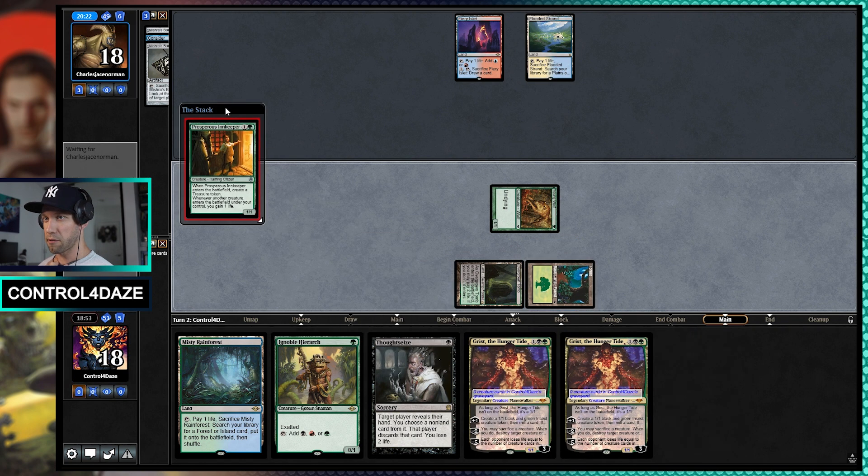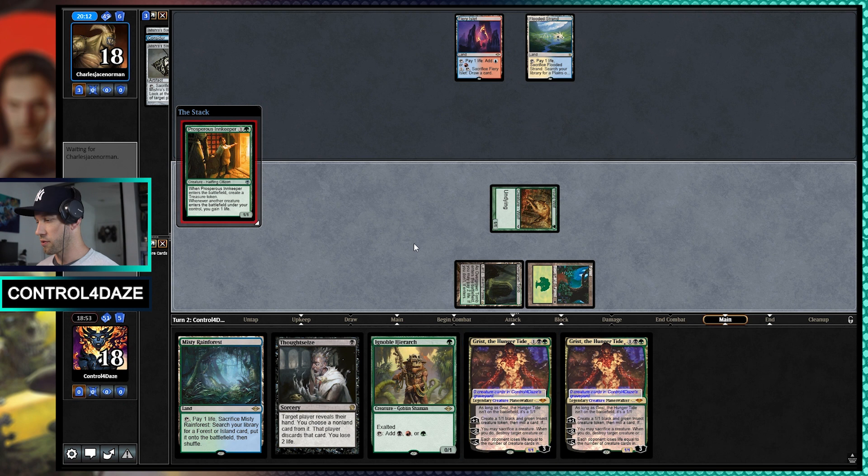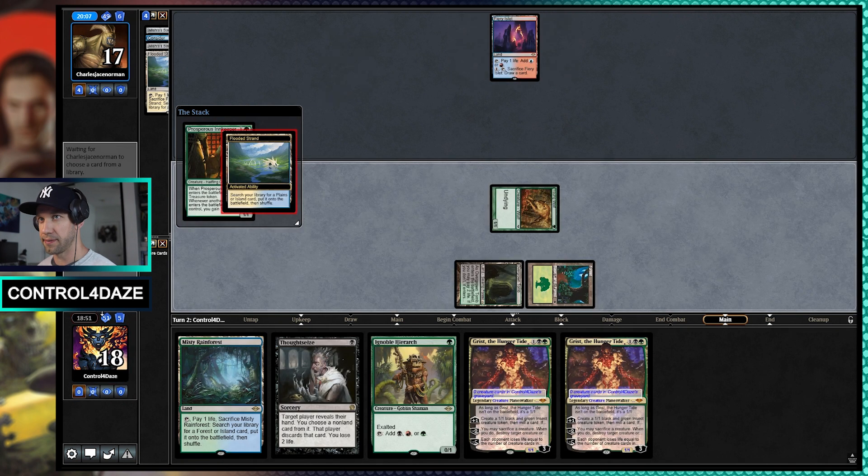They might just counter this for the sake of efficiency with their mana. Or they might say, hey, we have a Counterspell, let's save it for a better threat, because we can just bolt this thing. But it does ramp me, so. Looks like they're going to counter it.